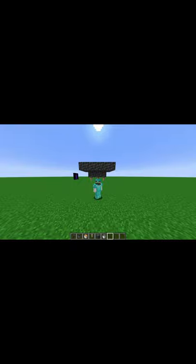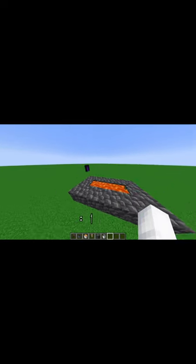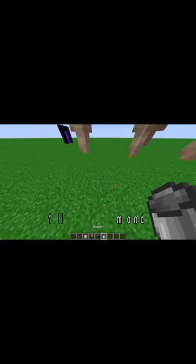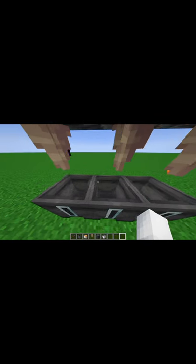Did you know that in Minecraft 1.18, you can get infinite lava so easily? All you need to do is have a few blocks, put a lava source block on top of the block, put a few dripstone right there, and you take a cauldron. You place it down right here, and then over time it'll fill up.